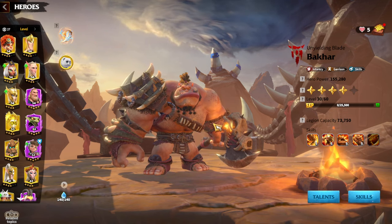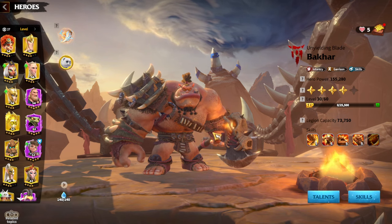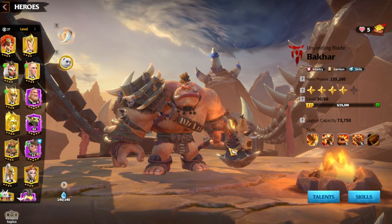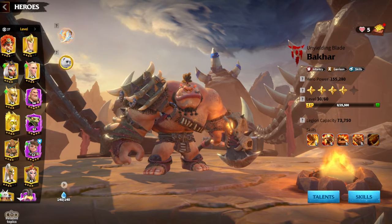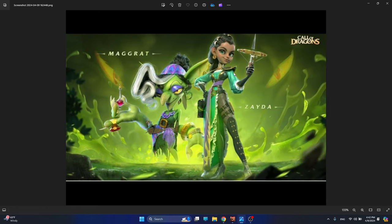Now it's time to showcase the visuals of Magrot and Zaida, which I think are pretty interesting. Some people laughed when I showed them the picture, but I want your opinions on how they look. This is Magrot and this is Zaida. It's pretty obvious that Magrot has some kind of connection with Craig because they look kind of similar. Someone who sent this photo to me told me that Magrot is Craig's girlfriend. By the visuals, Magrot looks like the hero for the Wyverns, and she will be great with Craig or maybe even with Thea.